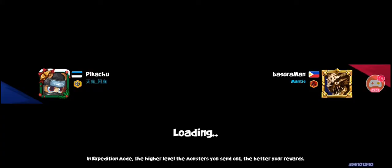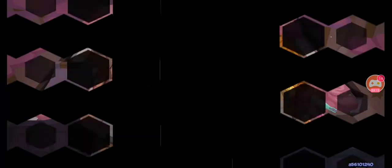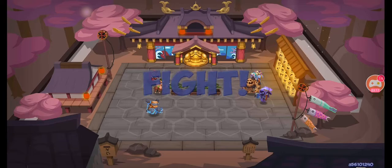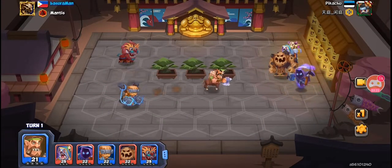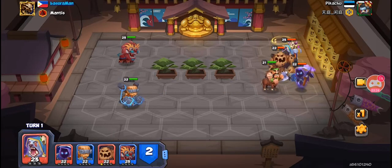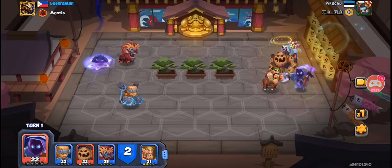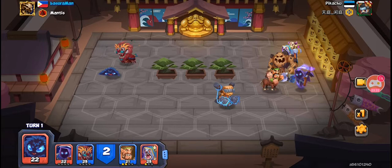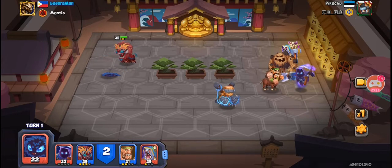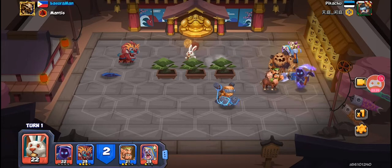First is against Pikachu, who was using Death, Duraham, and Shady. Because this is a relatively open map, I was able to stun Mudman and block Shady at the same time. It's full of mistakes from his part, but it's still an interesting match to show the usefulness of Billy, especially against this lineup.